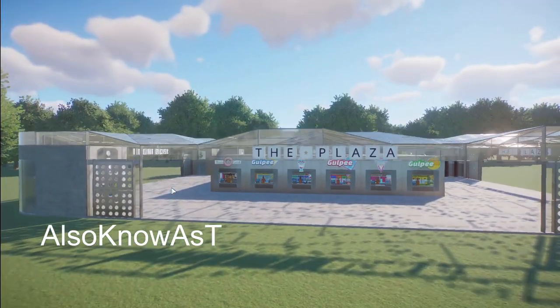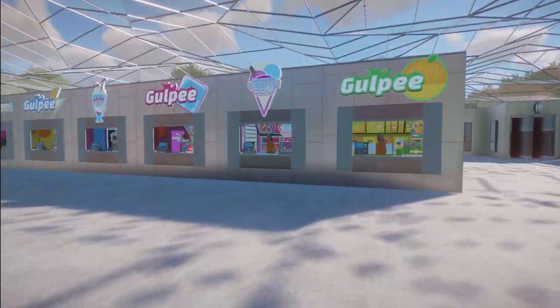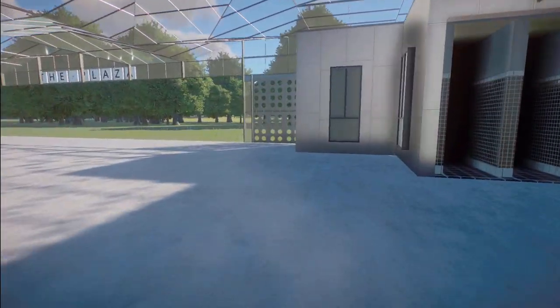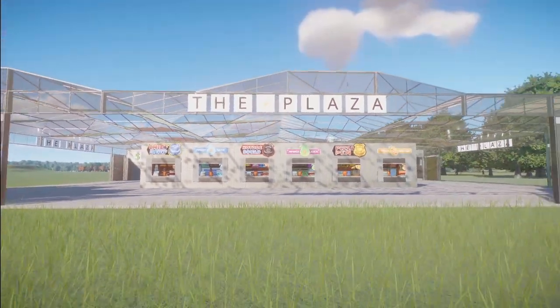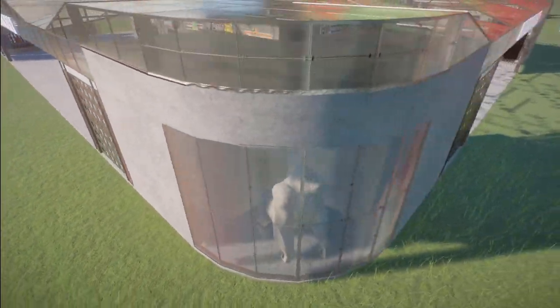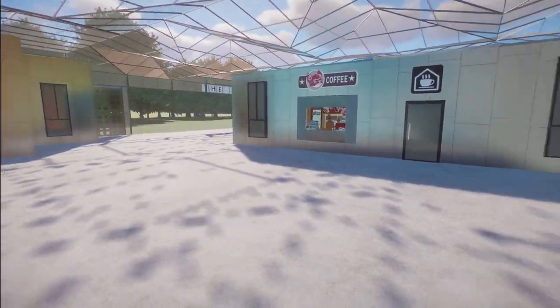Also Known As Tee has made the plaza. You can bring the plaza into your zoo for right around $61,000. Wow, every single gift, food, drink, shop there is can be found in here. Thank you so much for sharing this with us.